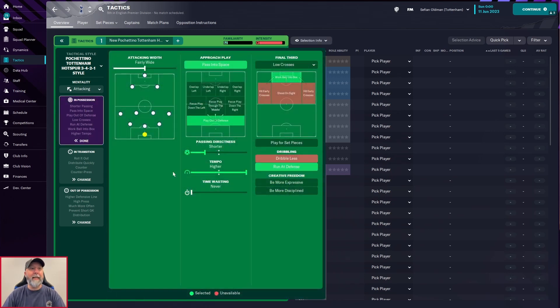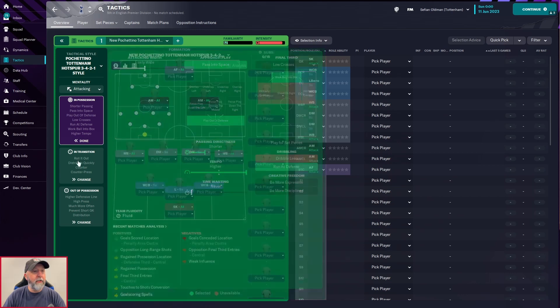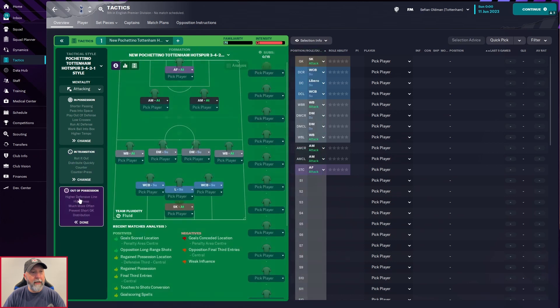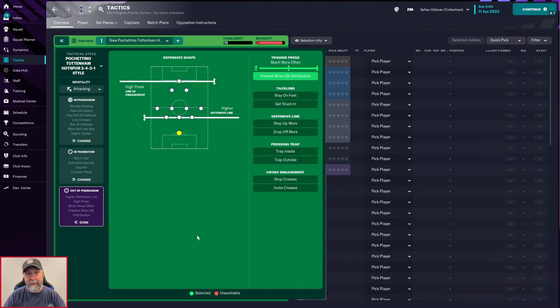In possession: attacking mentality with a fairly wide approach, play pass into space, play out of defense, shorter passing, higher tempo, low crosses, work the ball in the box, and run at defense. In transition: counter press, counter, distribute quickly, and roll it out. Out of possession: a high press, line of engagement higher, defensive line higher, trigger press much more often, and vertical keeper distribution. That is it — just pause where you want to see the details.